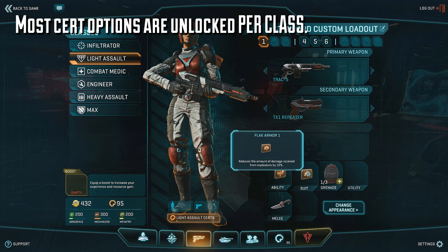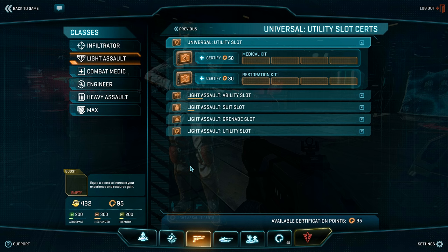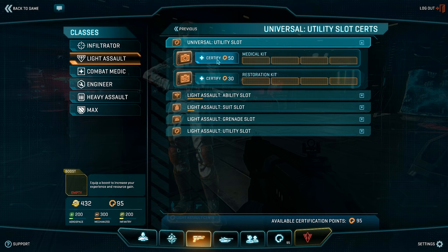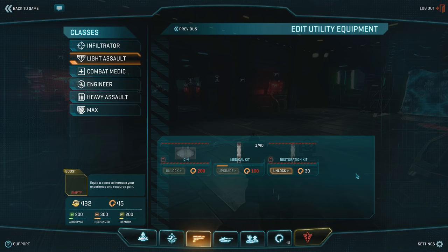Most loadout options will be unlocked per class, with few exceptions. So even if we've unlocked Flak Armor on our Light Assault, we won't have access to it on our other classes unless we unlock it there as well. The next thing we're going to do is unlock a utility item to fill in the blank utility slot. We're going to click on a button to view all of the certifications available to the class. If you've ever had a question about what a specific class or weapon has access to as far as upgrades or attachments, just open up this window and take a look. At the very top, you'll see that the Medical Kit and Restoration Kit are universal utility items — universal means that as soon as you unlock them on any class, they're available to every class.